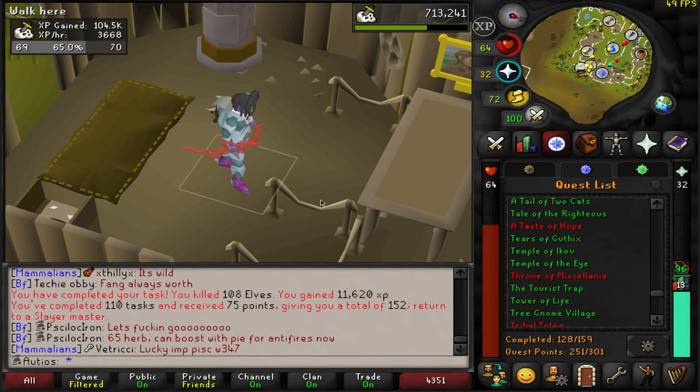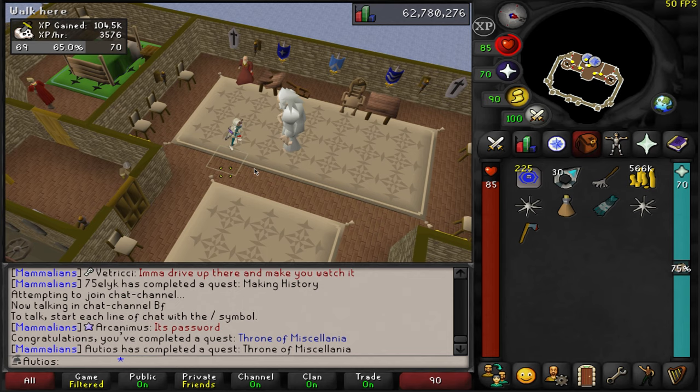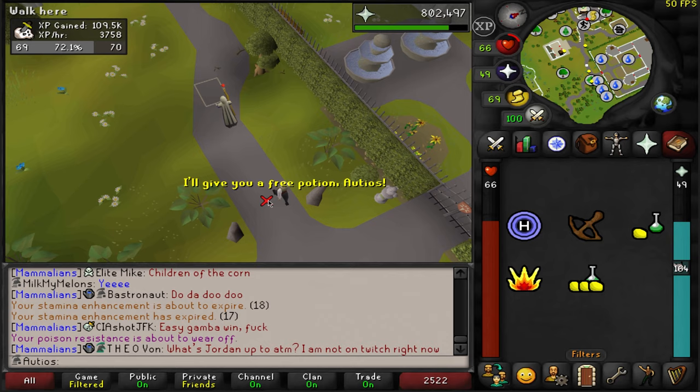Before we do anything else, I want to go do the Throne of Miscellania quest so that I can manage my kingdom and start getting free resources every day. I should have done this a long time ago, but I'm doing it now. Throne of Miscellania completed. I now need to go do Royal Trouble real quick to maximize my rewards. Royal Trouble completed — now I just need to get money so that I can start doing kingdom.